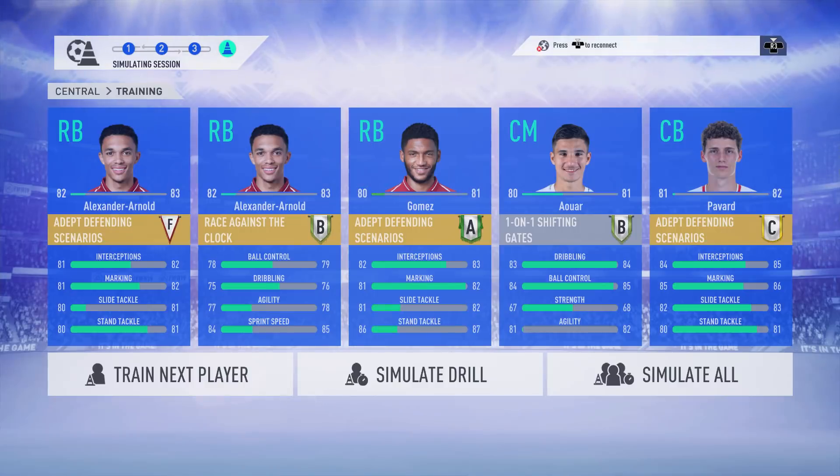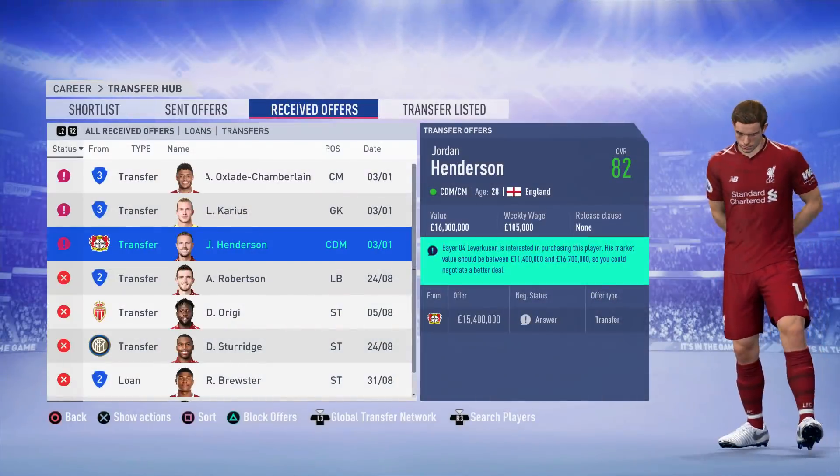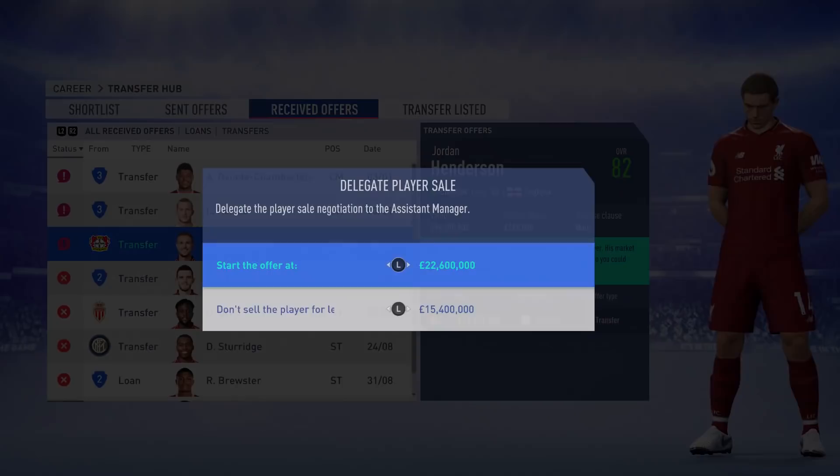Into training, and Joe Gomez has gone up from a 79 to an 80 — that might well help us defensively. He's now gone up by 4 since the start of the season. Finally, on to some transfer activity — we've got some bids for a couple of players that are certainly surplus to our requirements.